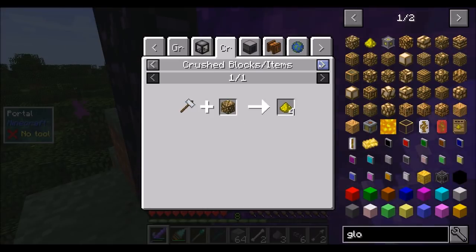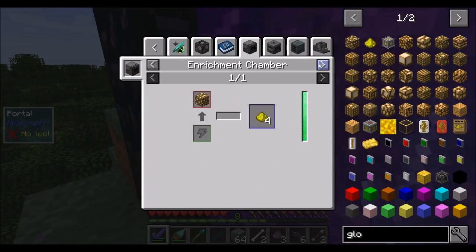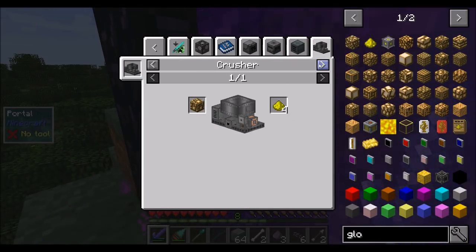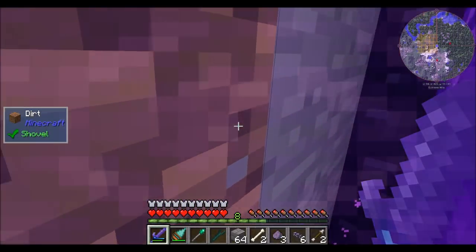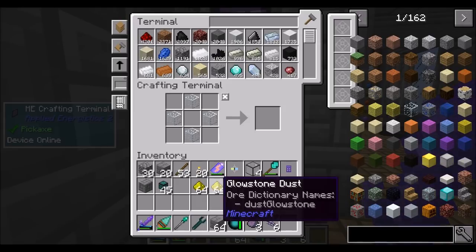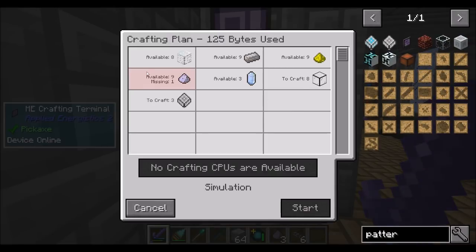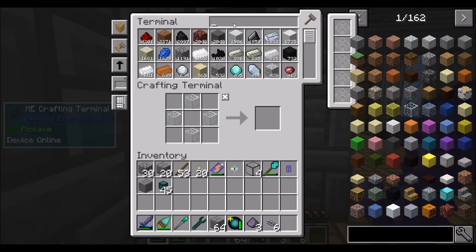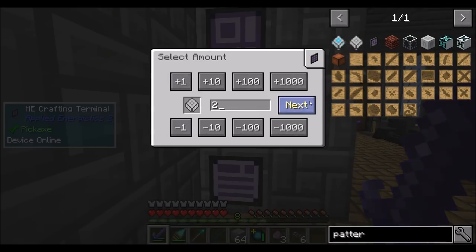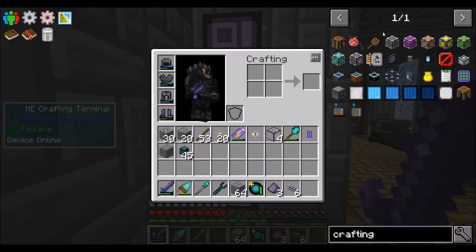So I'm like super low on glowstone — guess where we're going. Is there a nifty way to get glowstone? Bees produce it, grinder, scrap boxes, macerating, squeezer, crushed blocks — pretty much glowstone gets you glowstone. Witches drop it. Additions manual, sag milling. Alright, that's enough for now. So now if I request some blank patterns — no crafting CPUs! That's right, I forgot — I need crafting CPUs.